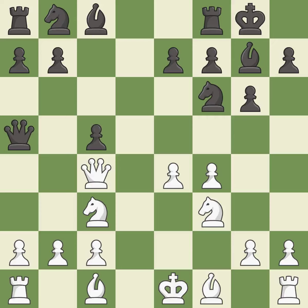Castling kingside tends to be safer because the king is further from the center. This threatens to reveal an attack on a knight — it is best. This kicks an opposing knight — it is good.